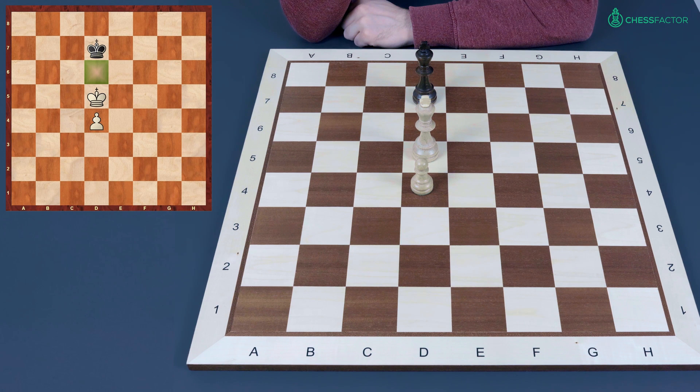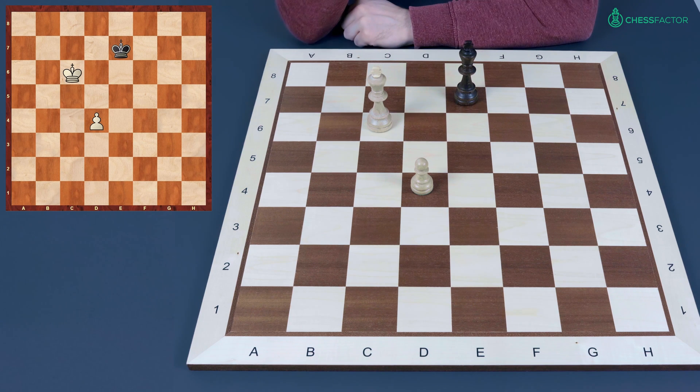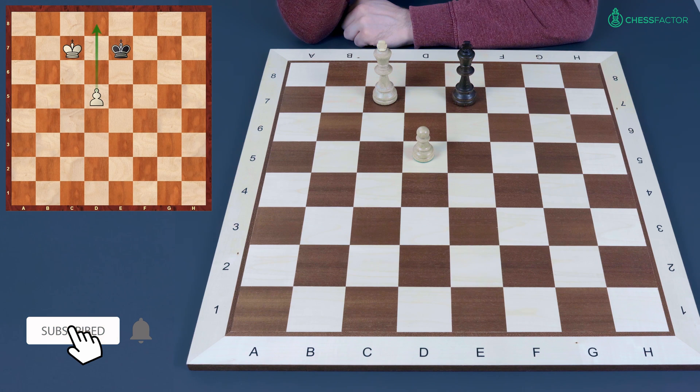What does it mean? White definitely benefits from it because now it doesn't matter where the king goes — white's king grabs control over key squares. For instance, if the king goes to e7, then white gets to c6 and now controls more squares on the way of the pawn: d5, d6, and d7 are controlled. So after king to e6, white plays d5 and after king e7 white plays king to c7. Now d6, d7, and d8 squares are controlled by white's king, so this pawn goes to the promotion square without limits. White simply promotes to a queen and wins the game.